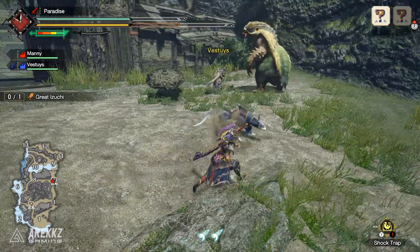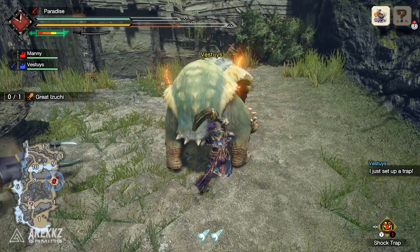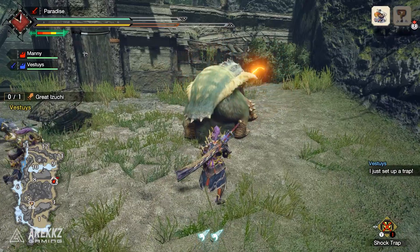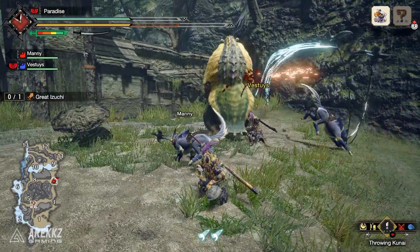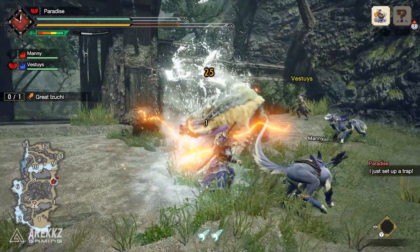On monsters later on, if you need to break a horn or a hard part, that's really where you'll want to use water blight because it gives a noticeable damage increase. That is pretty sweet — I really like that, and I like the idea that it sends you around the map and gives you much more incentive to go chasing these blights.